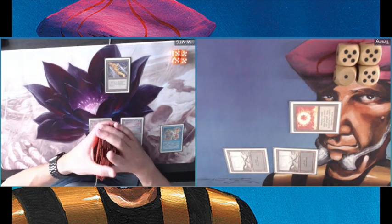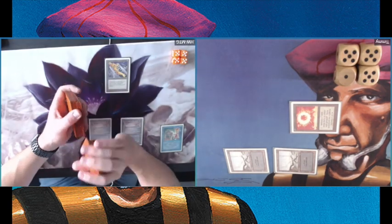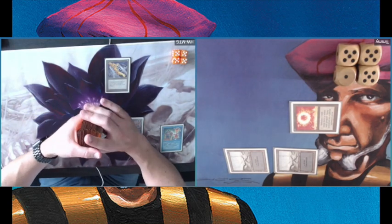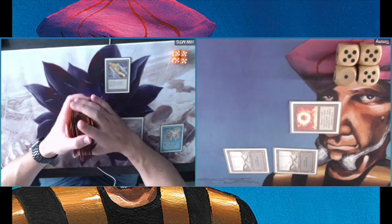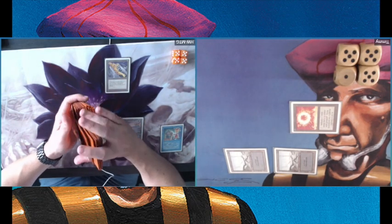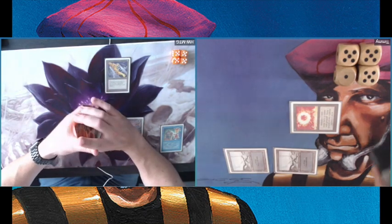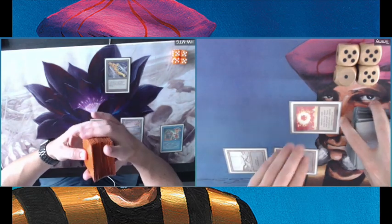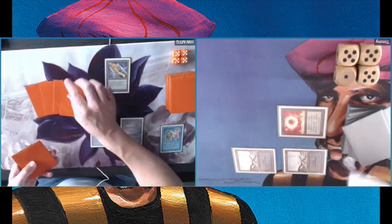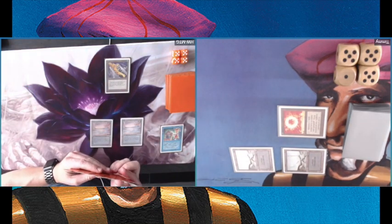I'm also losing my Hypnotic Spectre here. At least I get to draw a new hand, because my hand was pretty empty as well. But remember, he still has two lands untapped and he hasn't played a third land — and he's going to draw a completely new hand. I believe he's playing with a full set of Moxen, so there's a big chance we're going to see a really crazy turn.